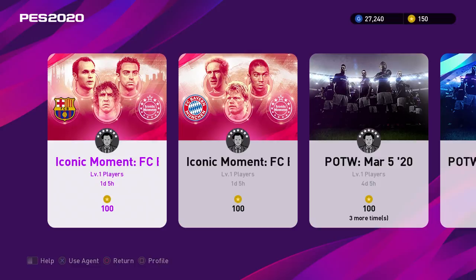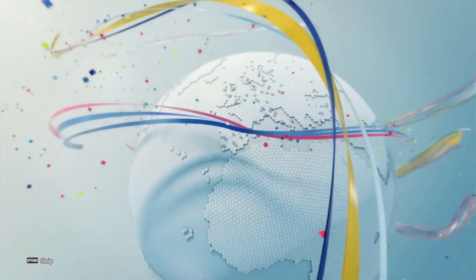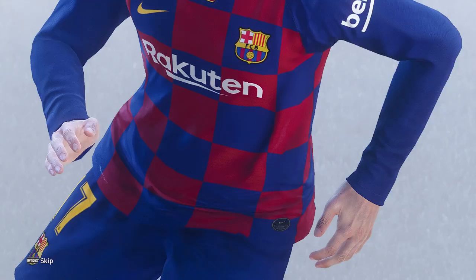We actually have two currencies in PES My Club. The first one is My Club Coins, which are like FIFA Points, but you can also earn them for free by completing objectives. At the start there are so many objectives you can do — it is extremely easy and you don't have to spend any real money at all. Then we also have GP, which is just the standard currency, the same as coins in FIFA.